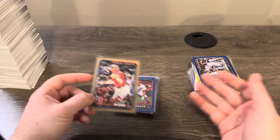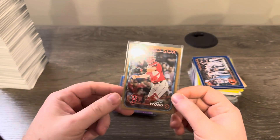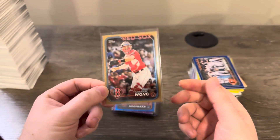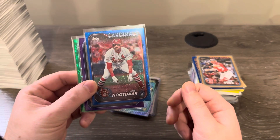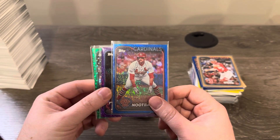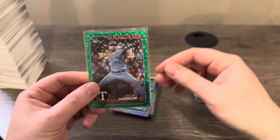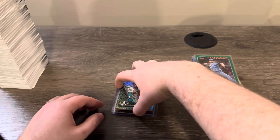I wasn't too worried about only getting one gold because you get all these other different kinds of parallels - the blue shimmers and purple shimmers that kind of make up for the lack of golds, gold foils, and rainbow foils you'd get in hobby and jumbo. For the numbered stuff, we got one blue foil Lars Nootbaar to 999, a purple foil Jonah Heim to 799, and a green ice Jacob deGrom to 499.